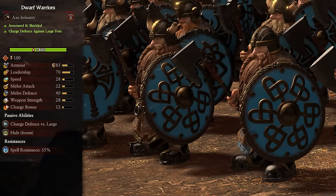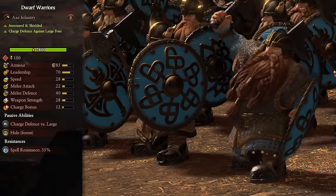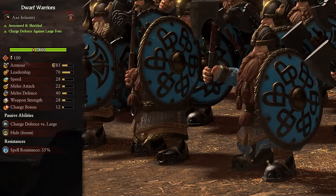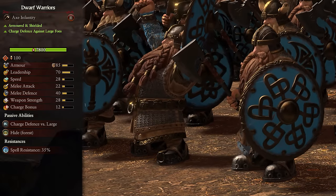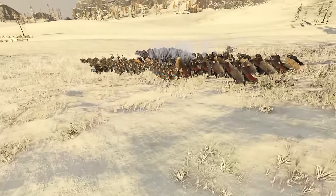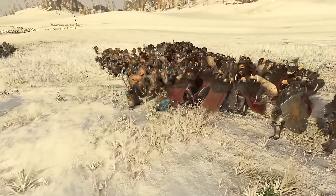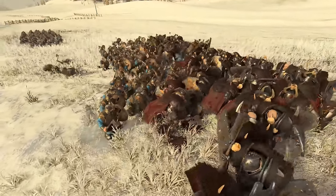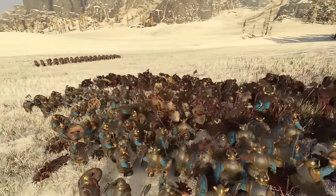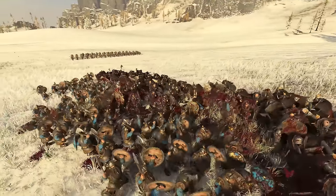Next up we have Dwarf Warriors. These are a tier 1 unit, armored and shielded, and have charge defense versus large. These are the reason there's no point going for Miners — they're an actual front lines unit and one of the toughest lines you can find. They have brilliant armor, defense, and shields, so can shrug off most forms of damage with ease. Yes, their own damage is not insane but it's passable, and for how long they'll stay in combat it can quickly add up. With a unit like this you want to keep enemies still and let the real damage be done by ranged troops — their entire deal is to be a wall of beards and steel to keep enemies away from your back lines.